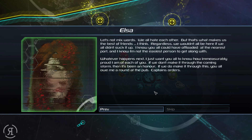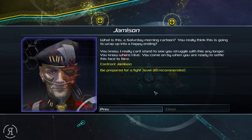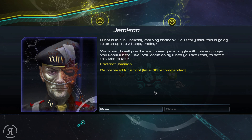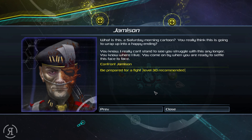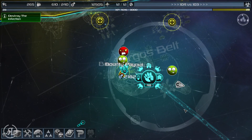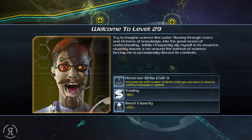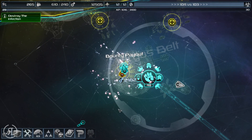What is Carl going to say? He's going to say something amusing no doubt. Oh no — apparently this isn't a Saturday morning cartoon and it's not going to wrap up into a happy ending. You know where I live — you come on by when you are ready to settle this face to face. Our objectives are of course to confront Jameson and be prepared for a fight — level 30 recommended, which is almost where we are. We've just advanced to level 29! I think trading is going to be good, why not — let's do that a little bit.